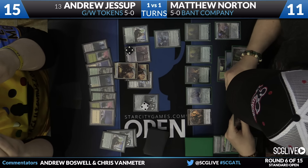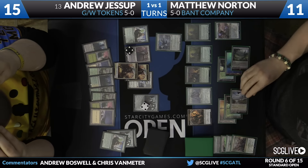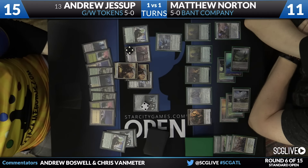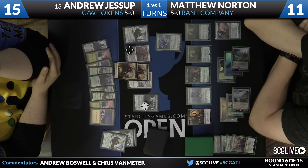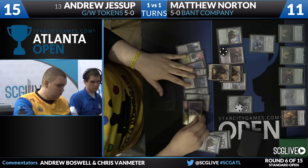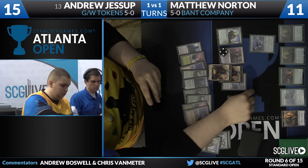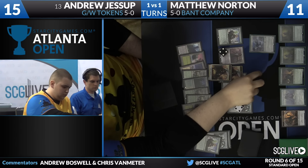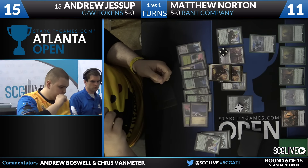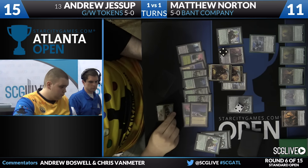There's a chance Matthew actually loses this, since this Dromoka's Command is going to blow out the Eldrazi Displacer activation. If it was me, I feel like you just have to fight the Eldrazi Displacer — just have to get that off the board. Put a counter on your Avacyn so it's bigger than your opponent's, and then fight their Eldrazi Displacer. Andrew also has so much mana that he can make tokens with Westvale Abbey and threaten to flip it.